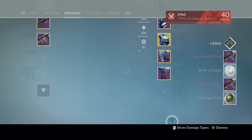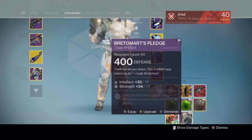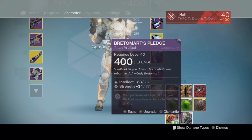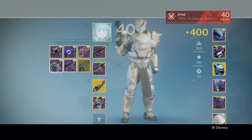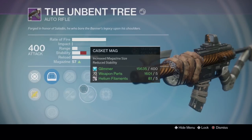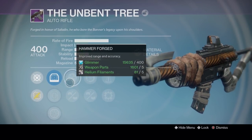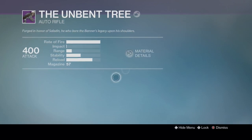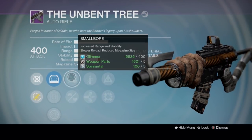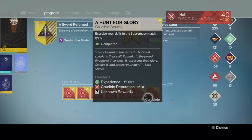Here we are on the Titan. On the Hunter we got some pretty dire weapons — the best were the sidearm and the Distant Star scout rifle. Going straight into the Iron Banner bounties: two Unbent Trees and Gauntlets. The Gauntlets have Discipline and Strength, plus an Artifact — I have like 500 of those. The Unbent Tree with stability has Counterbalance, Focus Fire, Single Point Sling, Casket Mag, Hammer Forge, and Brace Frame. If you're an expert on the Unbent Tree, let me know the best perks.